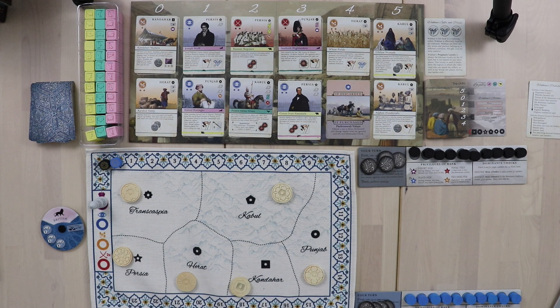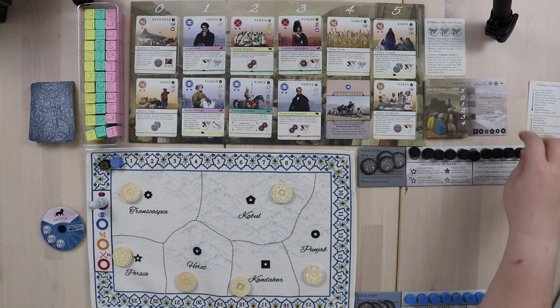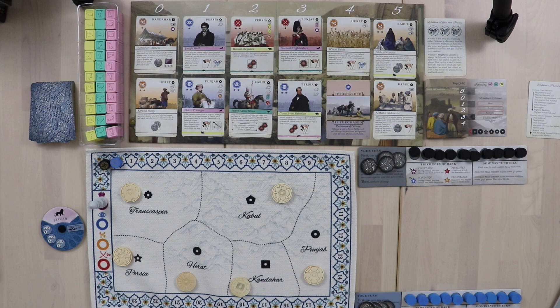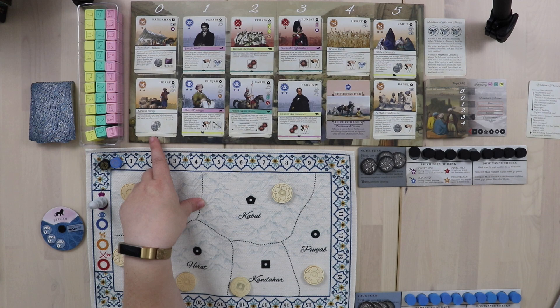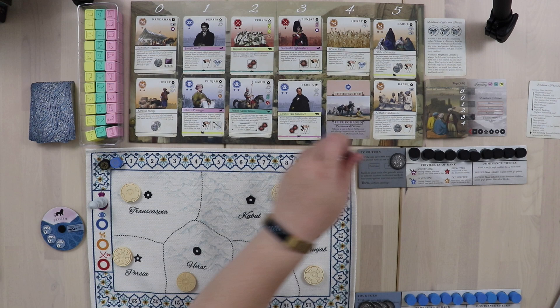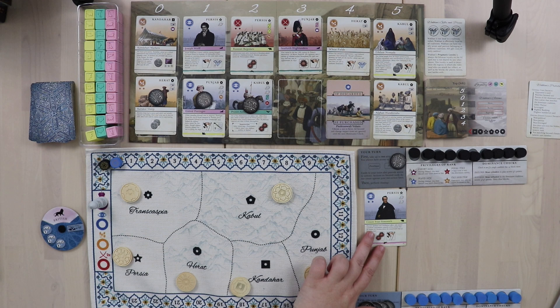The red arrow is pointing to 'bottom,' meaning we purchase off the bottom row. The black arrow matches up with column three, so Wakhan is going to purchase the third card in the bottom row. The way you purchase cards is by placing a rupee on each card down the row from the one you're purchasing. Wakhan is going to buy a three-value card — she pays one, two, three — and she places the card.